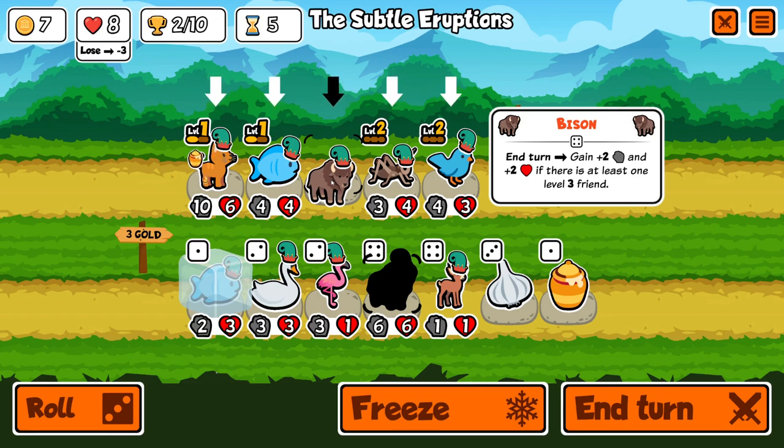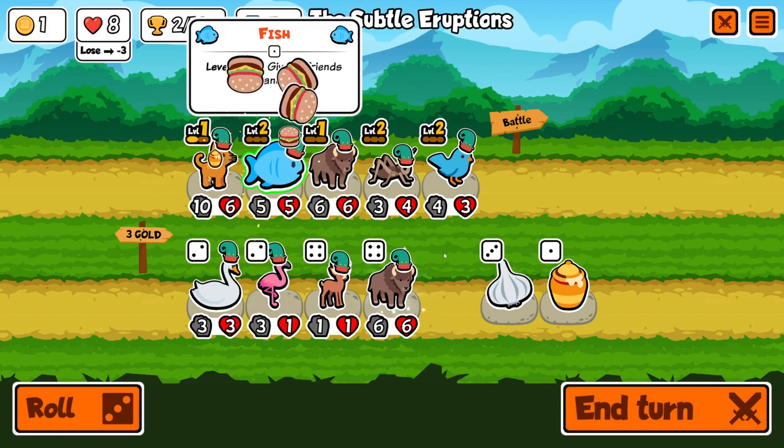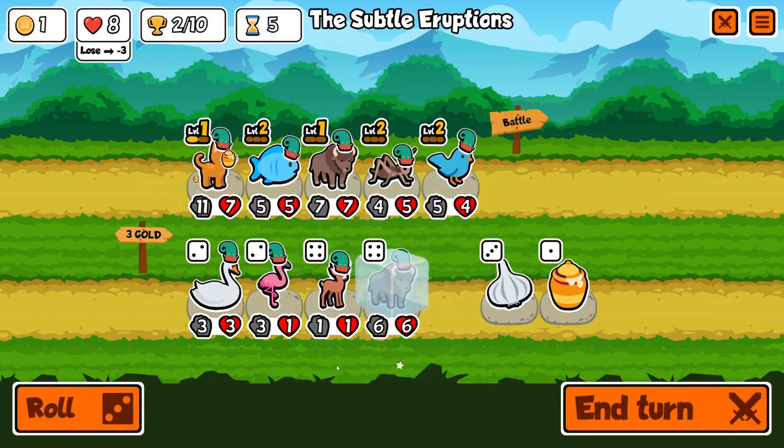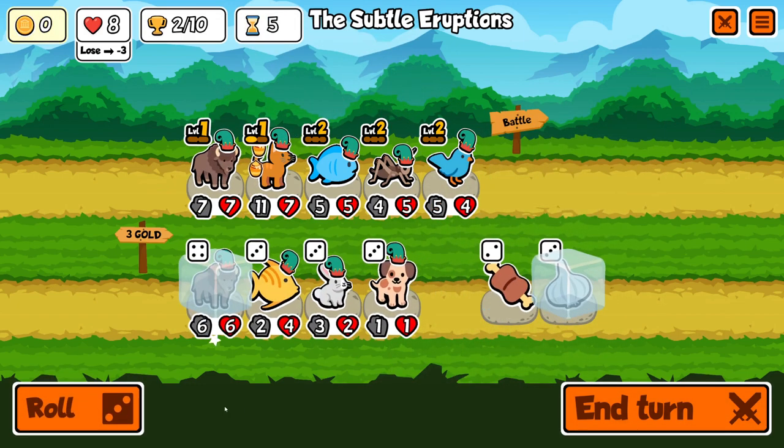I have a cricket, a bluebird, and a fish that I all level up to level 2, and one of them finds me the Bison. I put the Bison in my team — it's very early, which is excellent — and it can start ramping up soon once I have a level 3 pet.